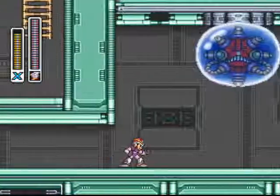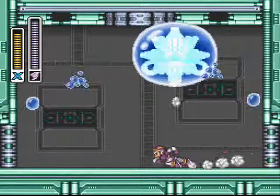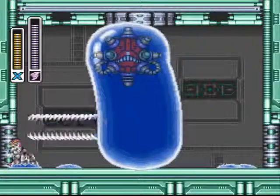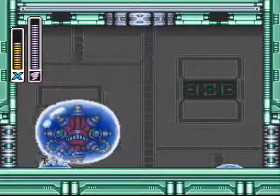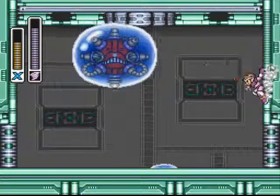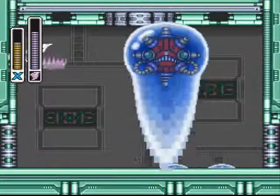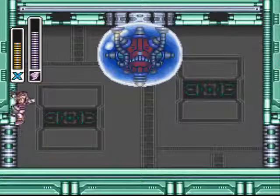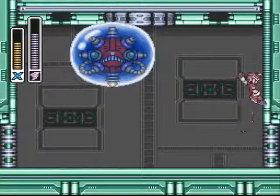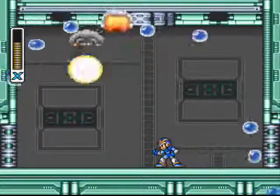This mini-boss is another enemy that becomes immensely easier once you beat Storm Eagle, because since there's no power here, he really can't - well, he can crush you. But normally he draws power from the ceiling and will shoot you with lightning or an electric blast. But now he tries to suck power out of the ceiling and gets nothing. And the Storm Tornado can take him out pretty quickly.